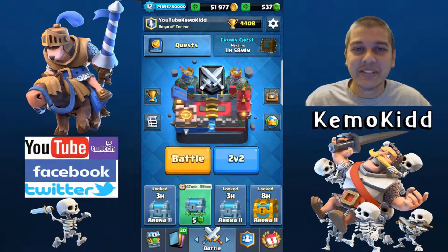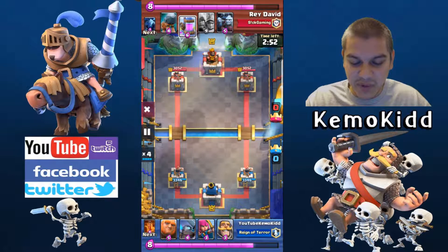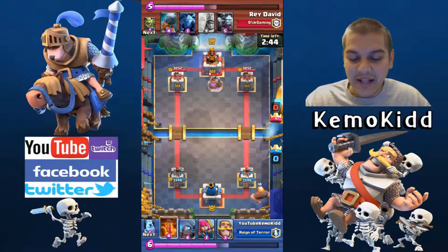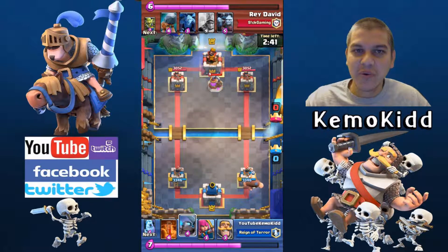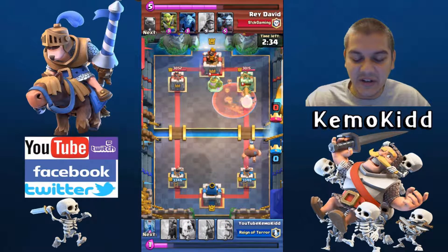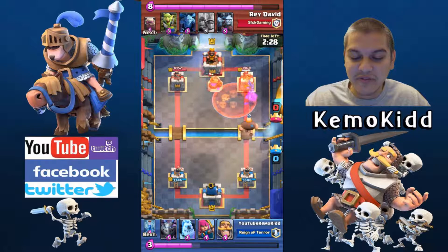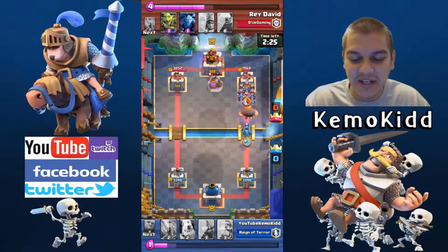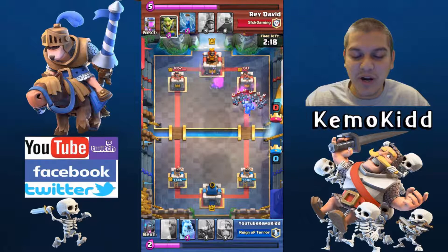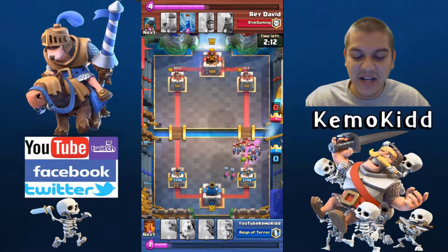I'm going to get into some replays and then a live match. First replay is against Ray David from Sick Gaming. I'll fast forward as we build up elixir. What I usually do is drop the Giant right away first — I know some people like to hide their big cards as a surprise later, but I like to see how they defend it so I can counter that later. As soon as he dropped that Pump I should have pushed immediately — I like to punish people for dropping Pumps right away.